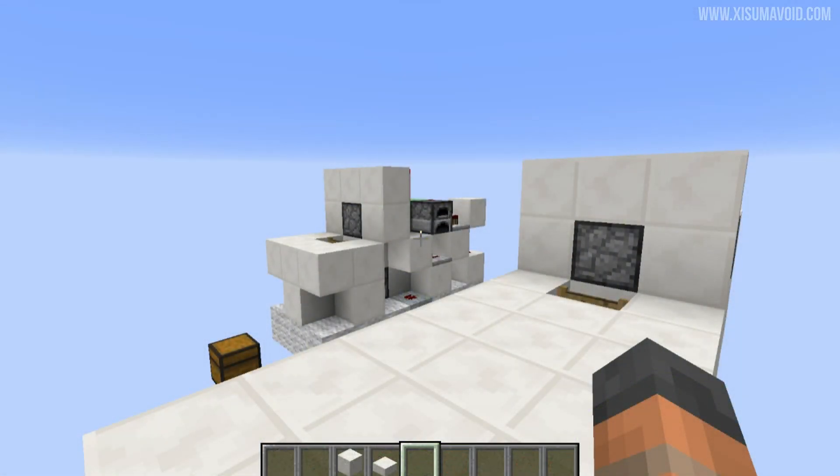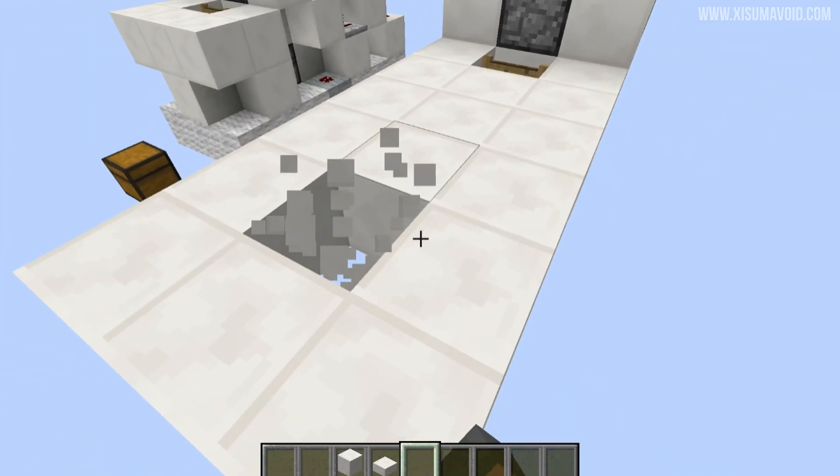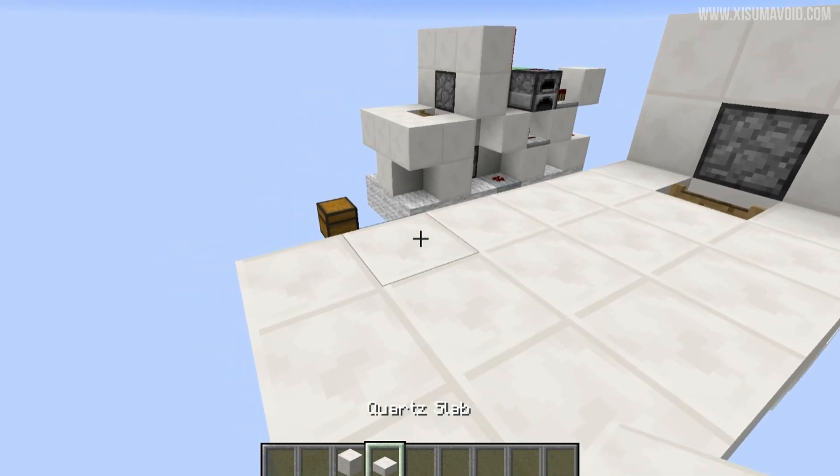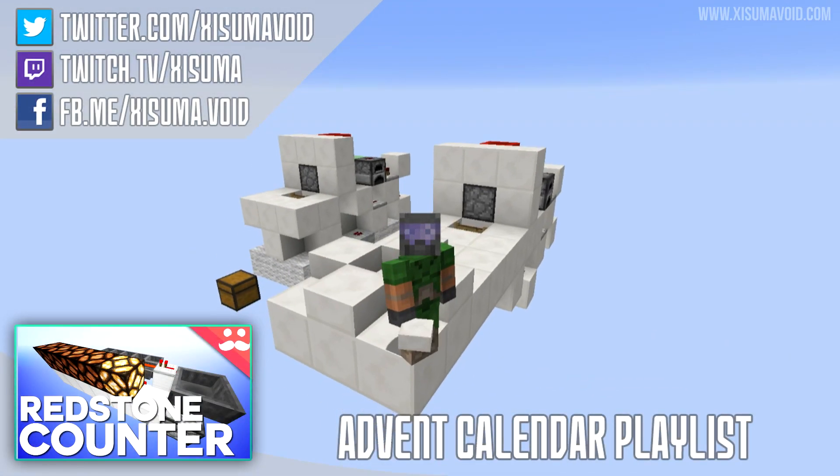That's how you build the water descender. One thing to consider is where the water lands — if it hits the ground it's going to spread out, so either have a gap in the ground like so, or put some slabs around the outside. And that is how you build the water descender.